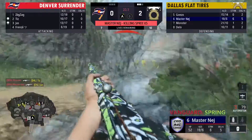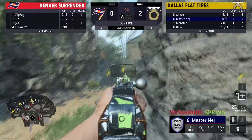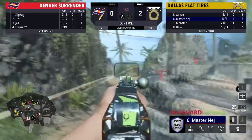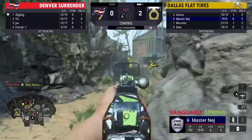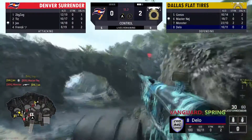There's only 20 seconds left and Denver's only got seven lives. They won't really be able to get anything going here because Nej has them in the spawn trap with some team help to make sure they can't move. Denver at this point is just trying not to die too much.